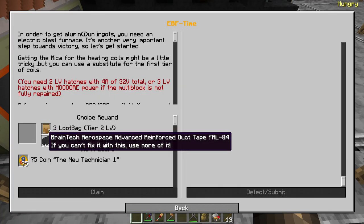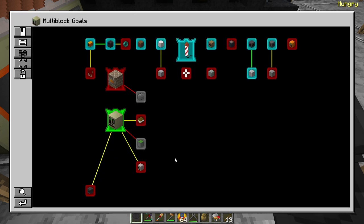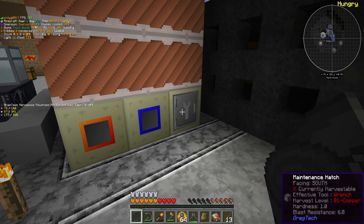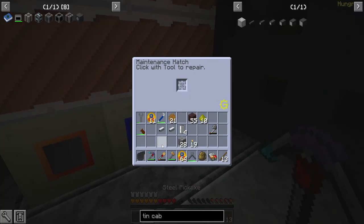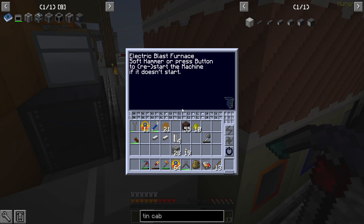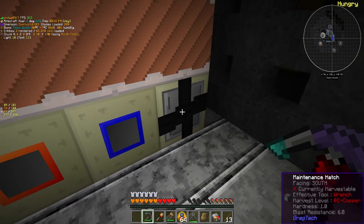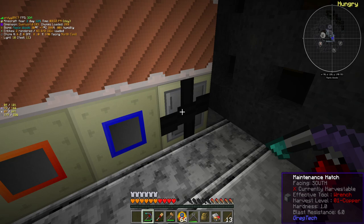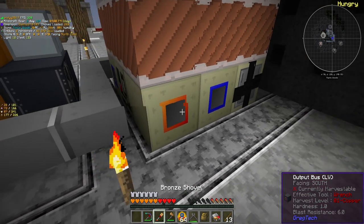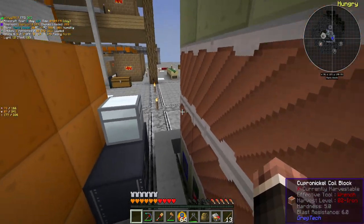I don't think we actually need to handle them the hard way, because we can either get three tier-two loot bags, which I don't particularly care for, or we can get one of these BrainTech tapes, which will allow us to resolve all problems with the machine instantly. It also gives you this cool little visual on the machine. Basically, we are ready to make aluminum.